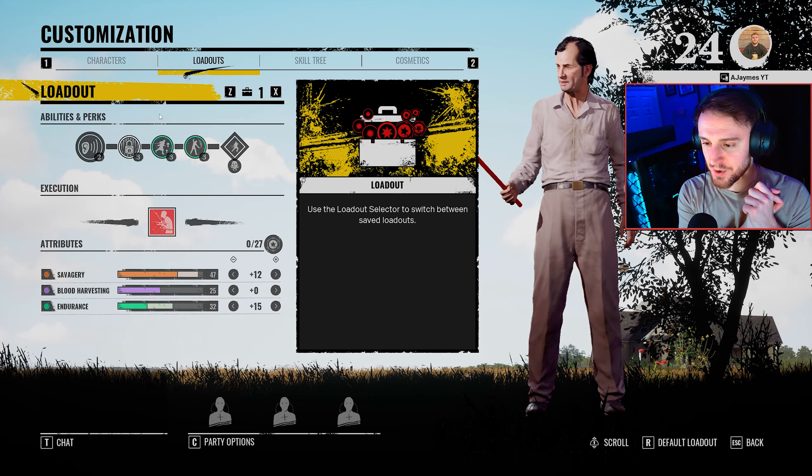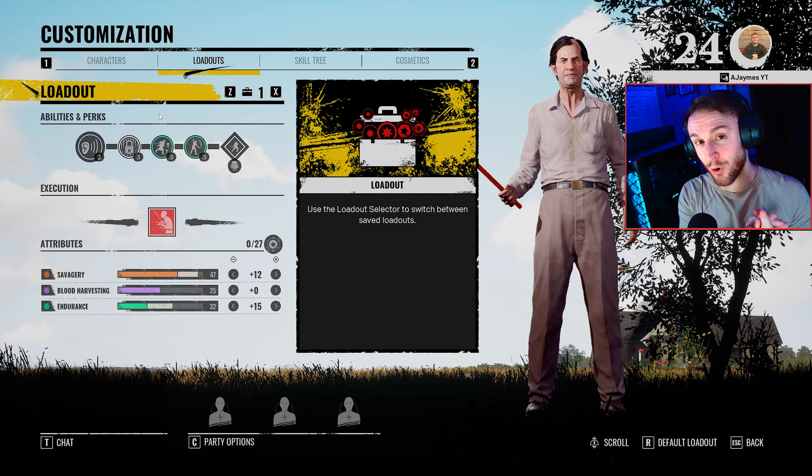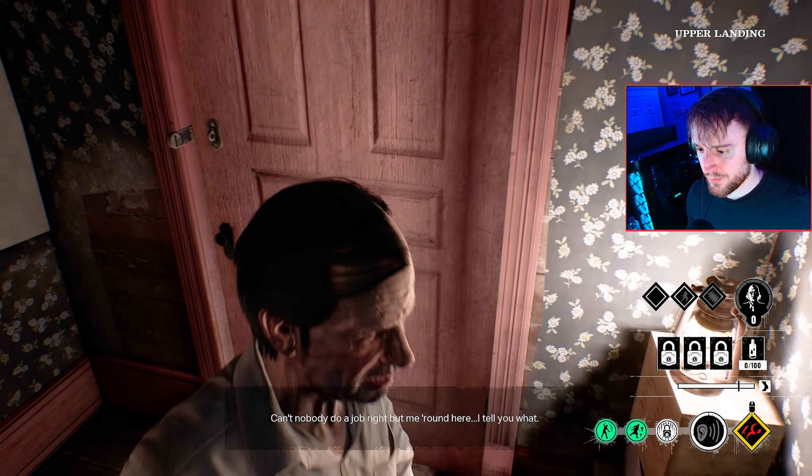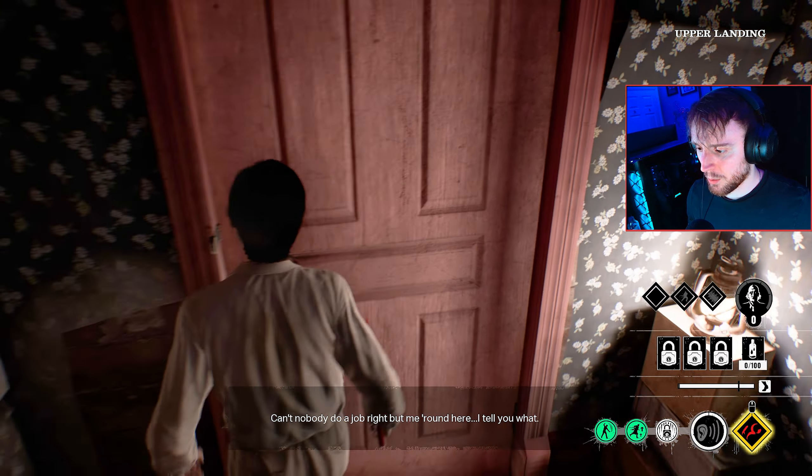Enough talking — let's jump straight into the games and you'll see how strong the Cook really is. We're going to want to go out the door right in front of us and to the right. I've played far too much Cook, and then what we do is we check for the fuse box.